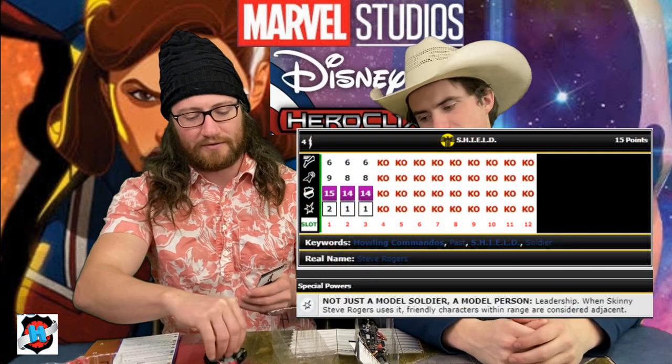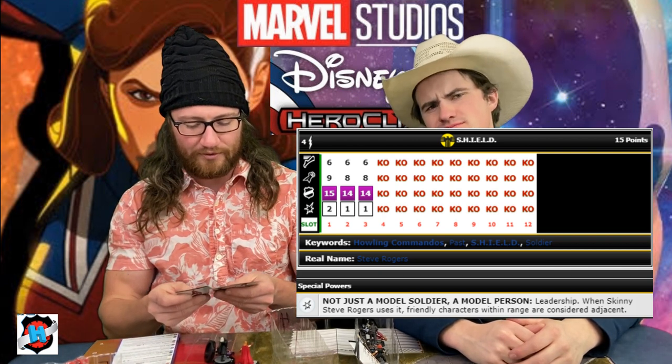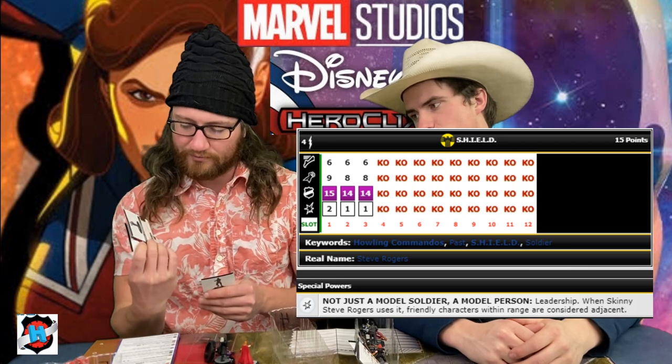Next up, Skinny Steve was going to make it no matter what because he's 15 points, has Shield Team Ability, and leadership that works within 4 range. He's got his own willpower so he can take his own actions off. Getting that plus one action, plus one range, potentially plus one damage — all of that's really big. His keywords are Howling Commandos, Shield, Past, and Soldier. He can take action tokens off of Sylvie.